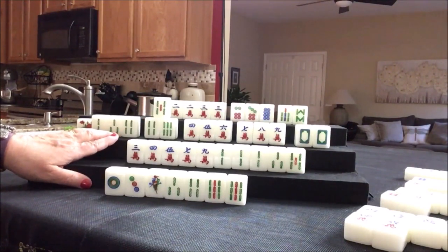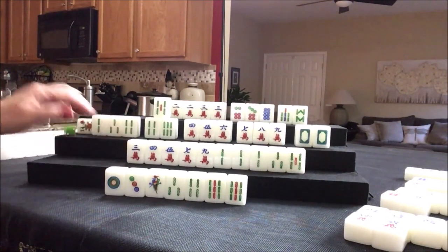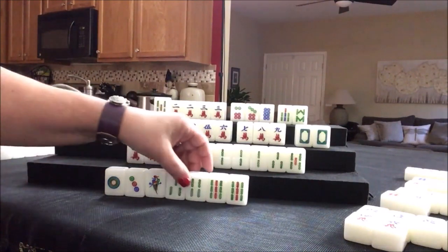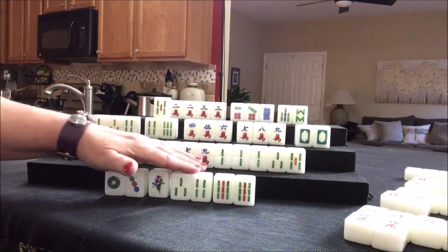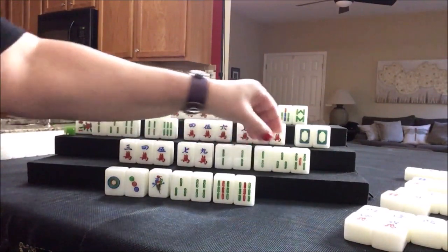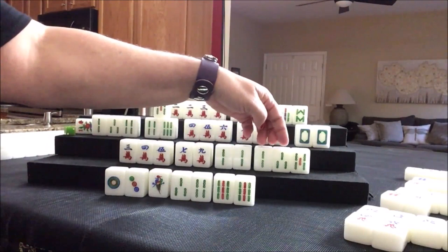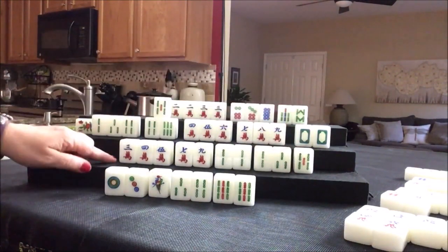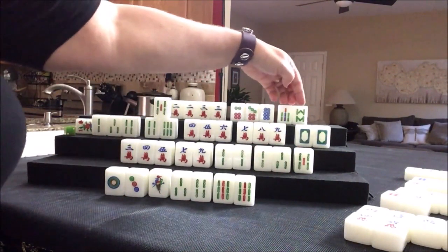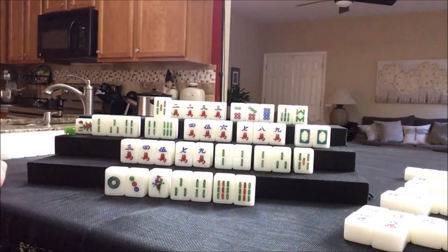For all chow, that is one fawn. For all concealed, that is one fawn. We have mixed suits, so this is two fawn. Two fawn is four points. Self-pick — everybody pays eight points. This player was one away from ready; we needed a two dot or a five bam. Chow — they were one away from ready also. Eight crack — one or four bam needed to get ready. Here we were one away from ready as well; we needed a one crack, four crack, six bam or nine bam. So it was a pretty close race.